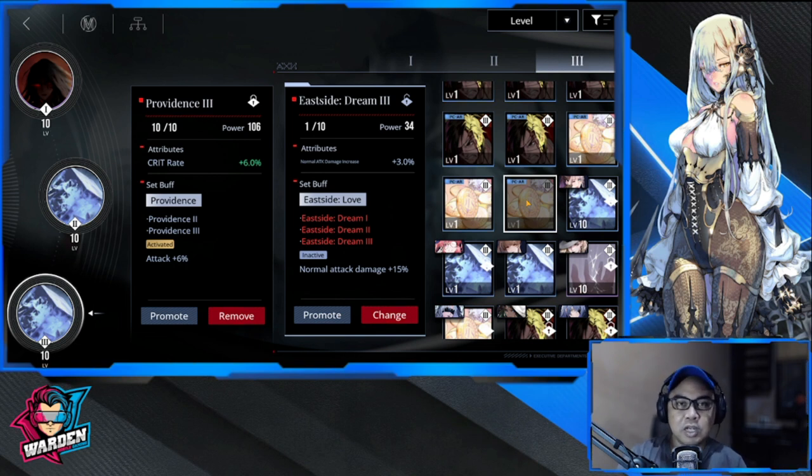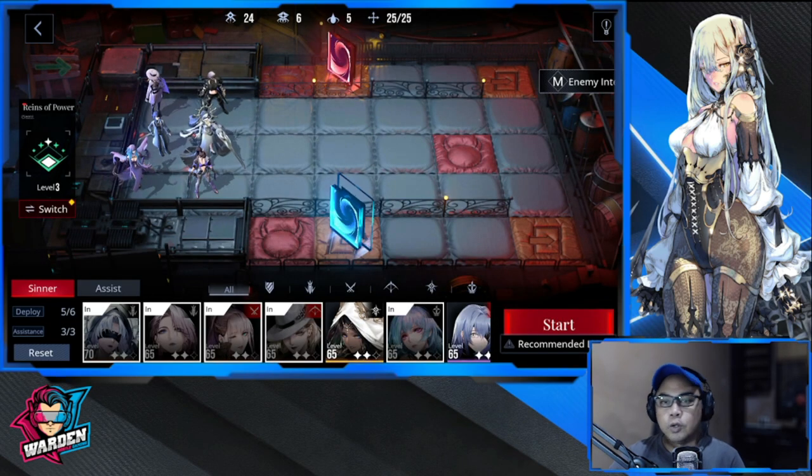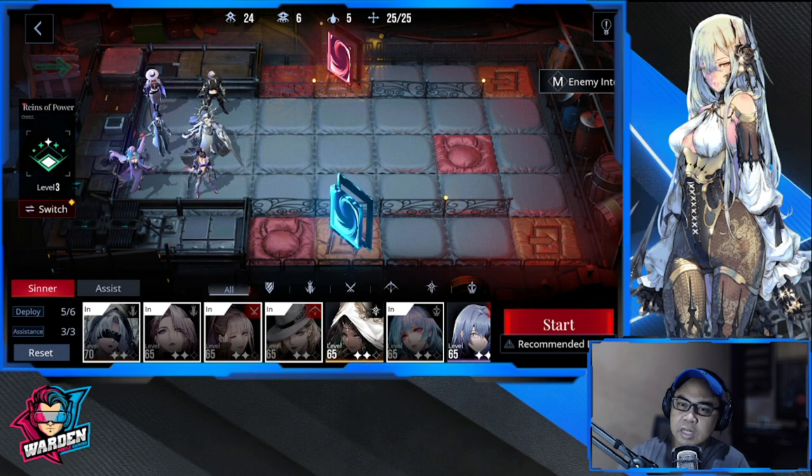Your other option, if you don't have those, is the East Side Dream set, which gives normal attack damage plus 15 percent. The Fury and Providence combination is more balanced — it gives her a chance to recover HP when facing a lot of enemies. Either a full East Side Dream set or Fury plus Providence works well.